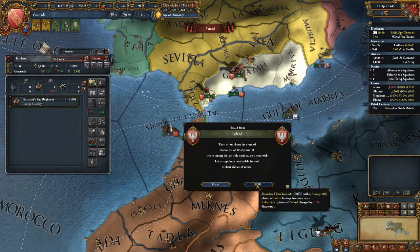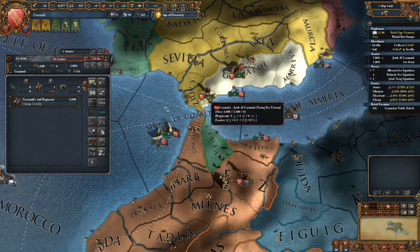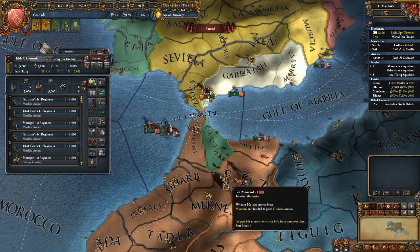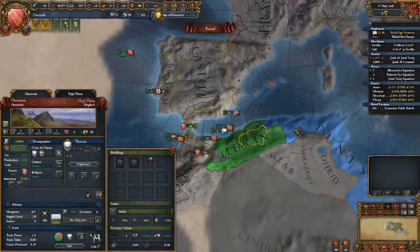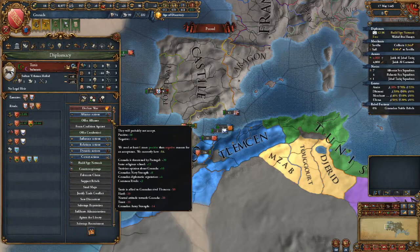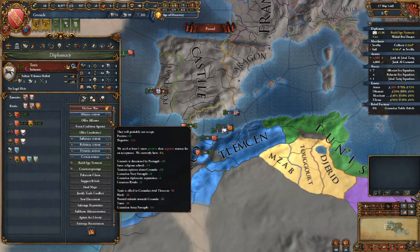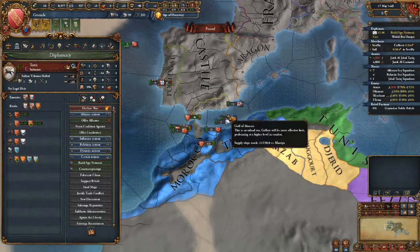Interesting - the Polish have a 666 event. I don't know whether 666 is a decent reward for losing the personal union with Lithuania, but I'm no expert. It would be nice to get Tunisia as an ally, but I'm not sure that's really possible right now.